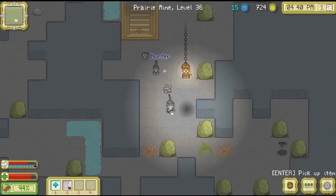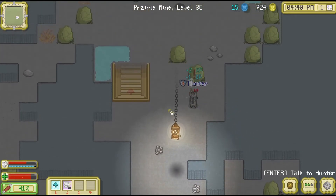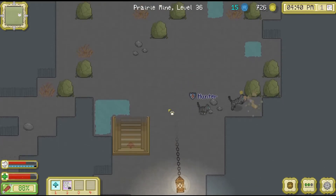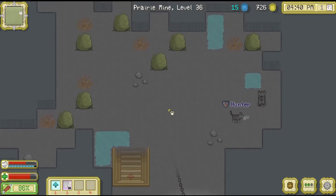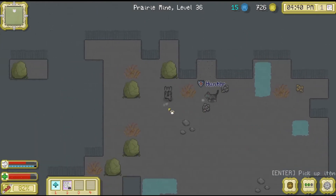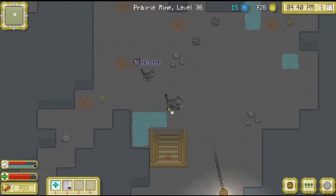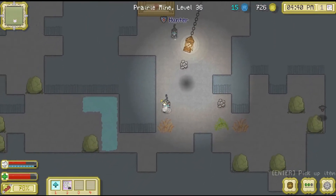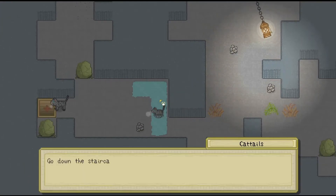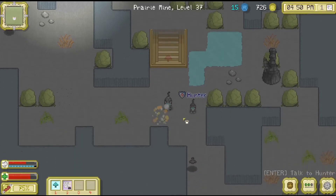Level 36. So our next rest stop will be at level 50, which doesn't seem too far away considering how quickly we've found the first few ways down. But it might take a little while to get there. What level are we on? 36. When we get to level 40 maybe that will start giving us gems. I thought I just saw the rock sparkle but we found the staircase first.